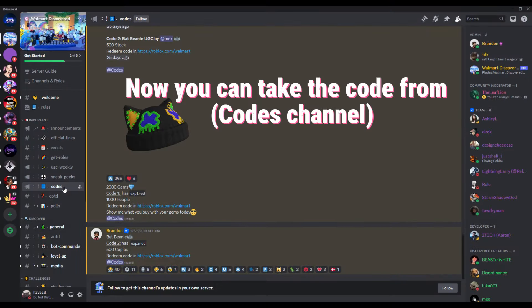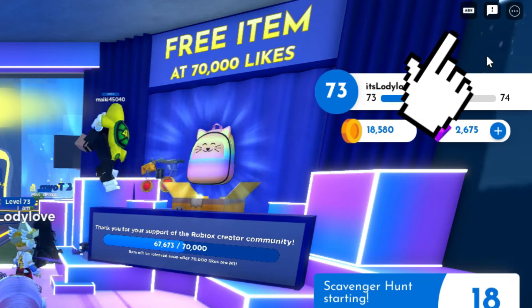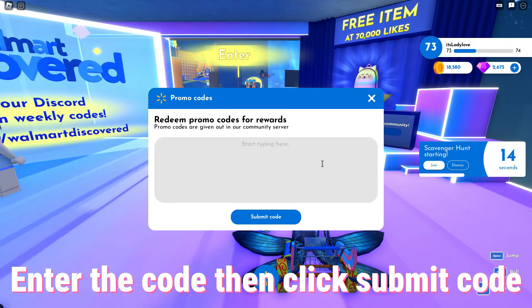Now you can take the code from the codes channel and redeem it in the Walmart game. Enter the code, then click 'Submit Code.'